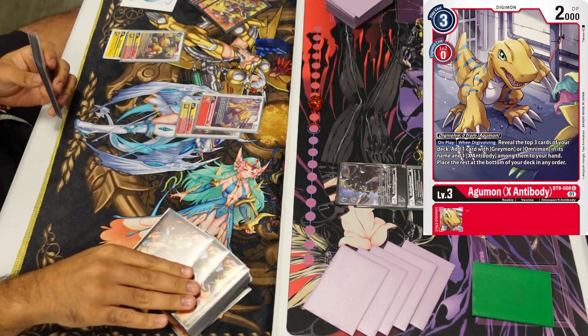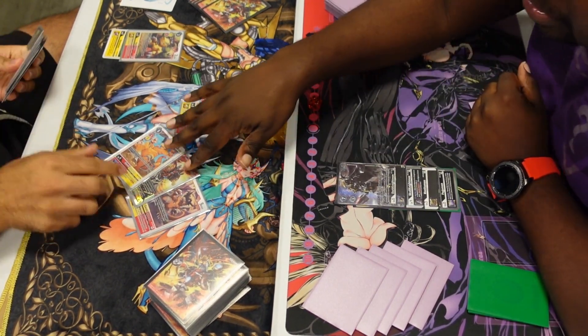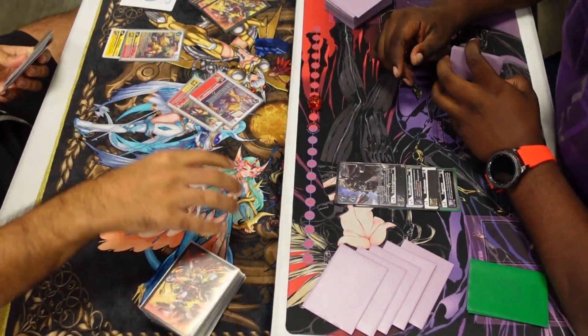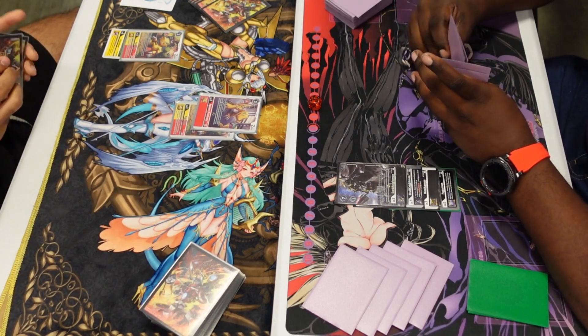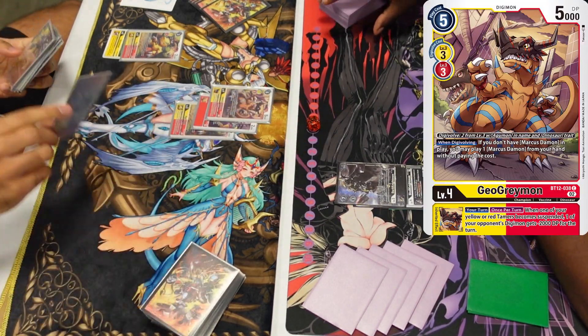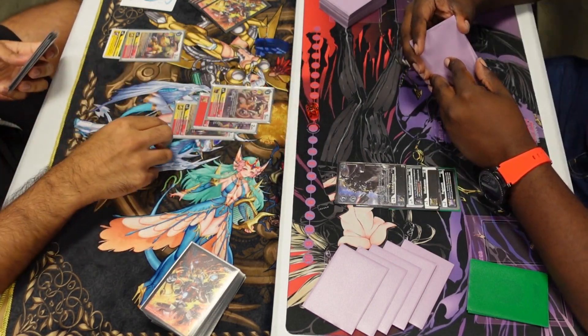Dark Knightmon doesn't really do anything on evolve, but his whole deck floats, which is really annoying. Even if I neg it down to zero, it plays out — I think it's Skull Knightmon and Deadly Axe, whatever the two pieces are — out from underneath its evolution sources, and they also get their own plays. I think both of them search.